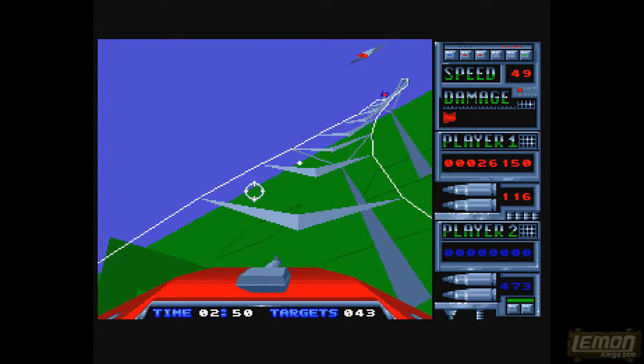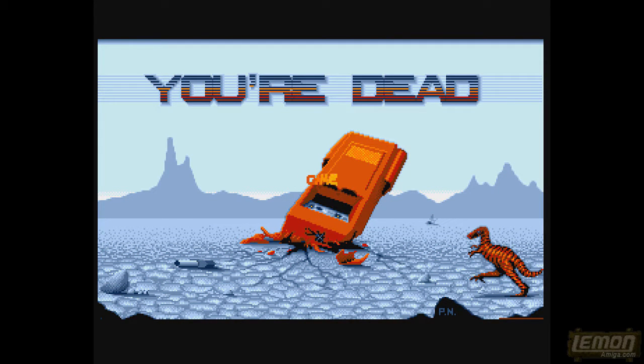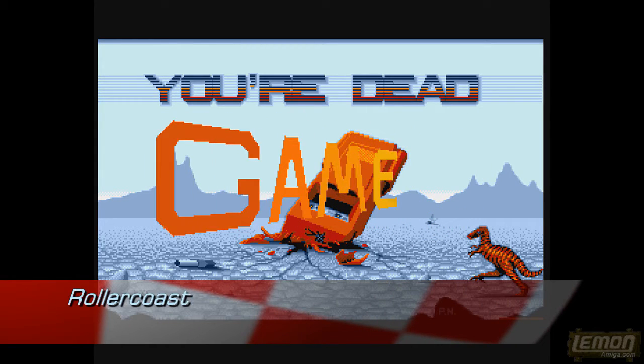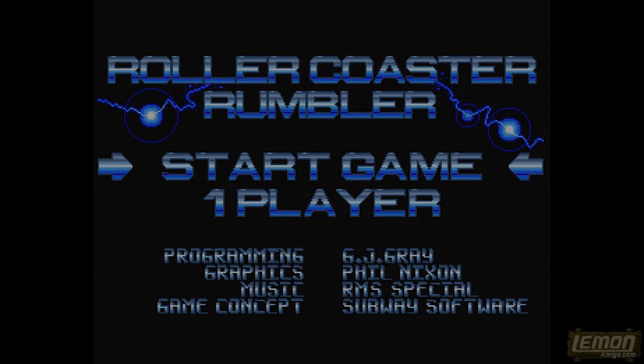Moving on to the scores: ASM magazine gave this 43%, ACE gave it 46%, the current score on LemonAmiga.com is 55%, and Amiga Joker gave it the highest score at 68%, giving an average of 5 out of 10. I feel it's slightly a shame — it really does have something going for it, particularly on the faster Amigas, and it's not easy; it's definitely a skill ride all the way through. Thank you for discovering this undiscovered gem on the Amiga — perhaps you'll have better luck than me, and I hope to see you again on another play guide and review sometime soon.